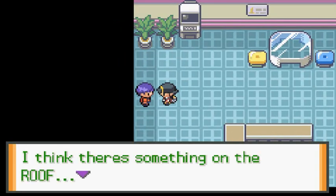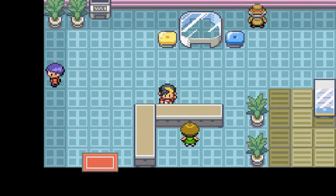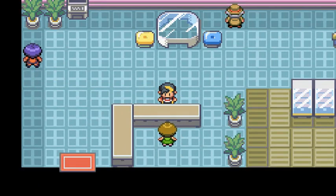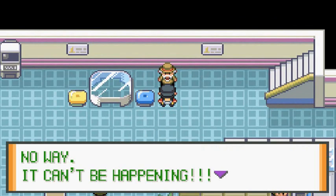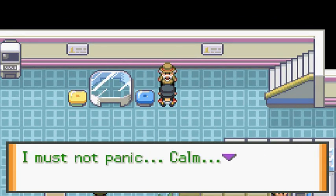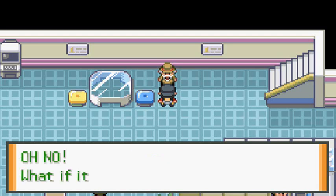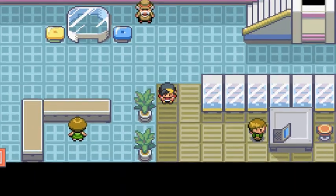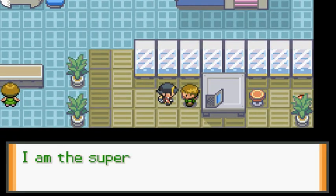We're gonna have to go up to the Radio Tower right here. I think there's something up on the roof - the guard went to check it out. 'What was that loud crunching sound? It came from the roof, I think.' These guys are acknowledging it. 'No way! It can't be happening! There's a Zapdos on the roof? I must not panic. What if it destroys the transmitter? It will be ruined - I'll be ruined!'